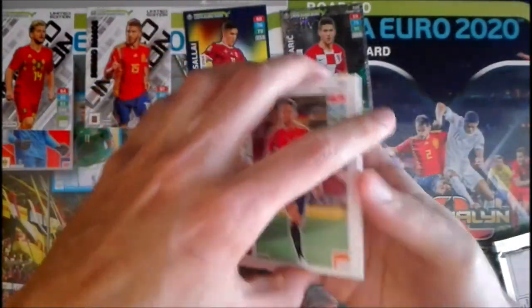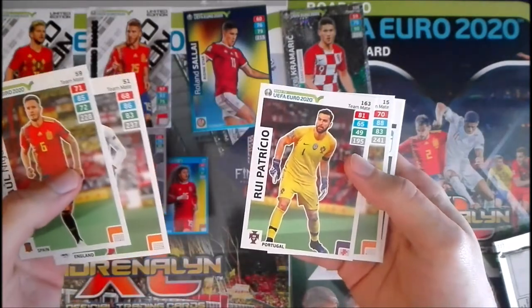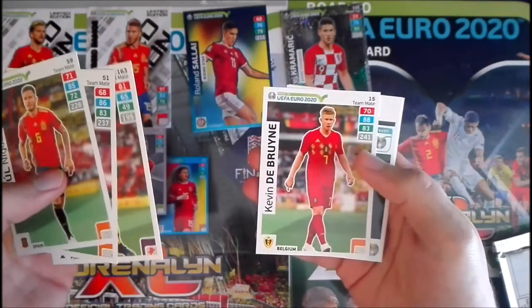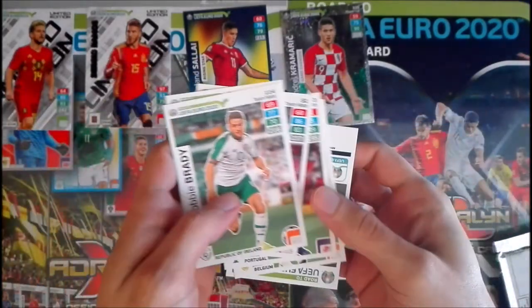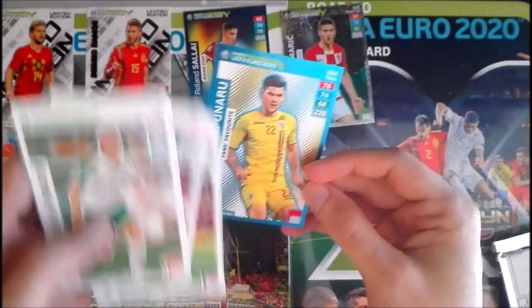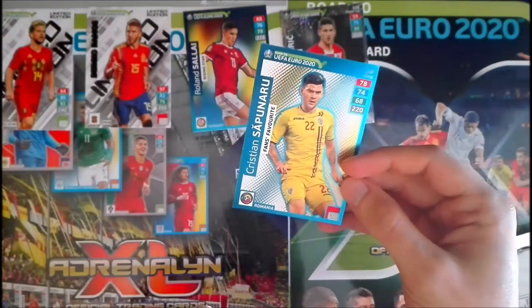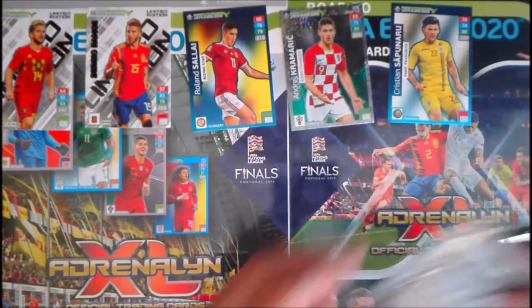In packet three we have Niguez from Spain, Deliaue from England, Rui Patricio from Portugal, De Bruyne from Belgium — nice cards indeed — and Robbie Brady from Ireland. The special card is a Fans Favorite: Christian Saponaro from Romania. That's the first Fans Favorite of the day.